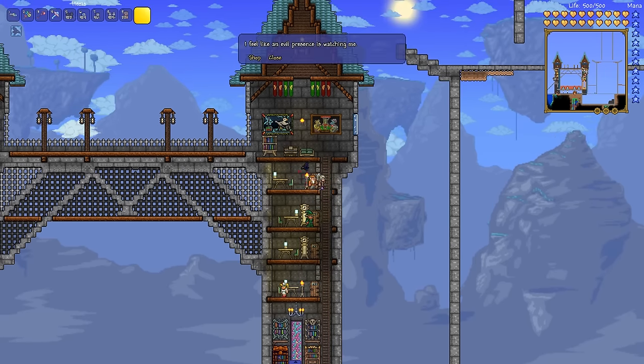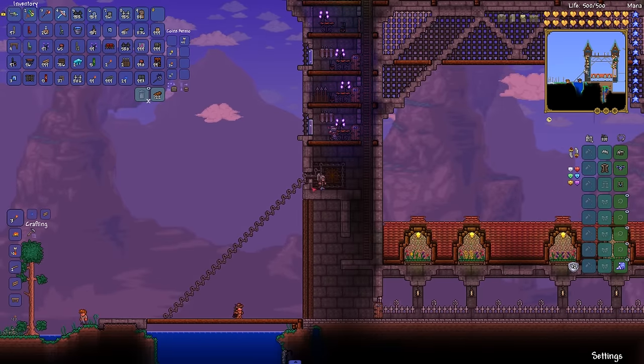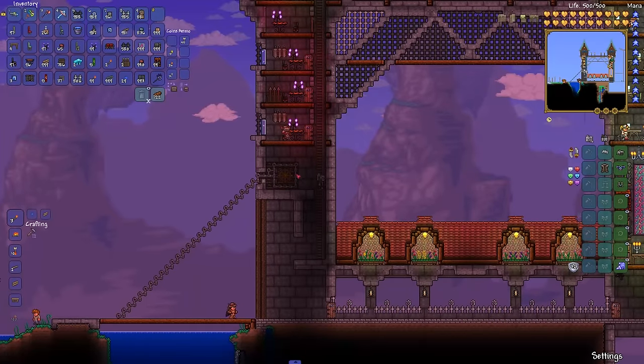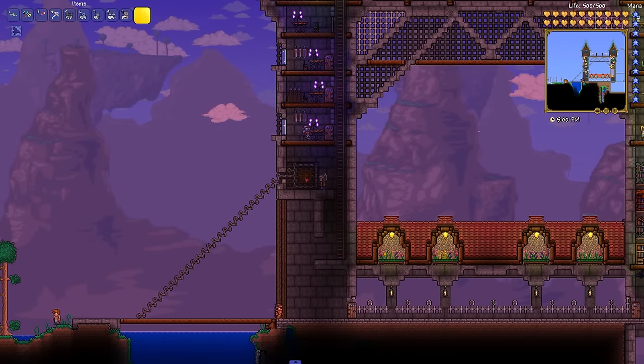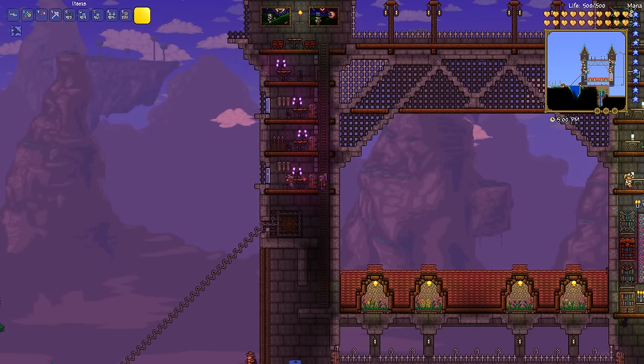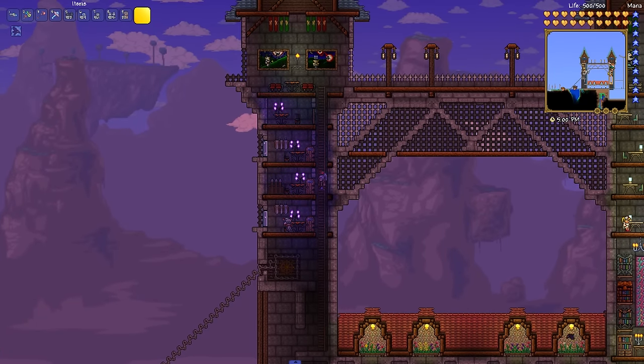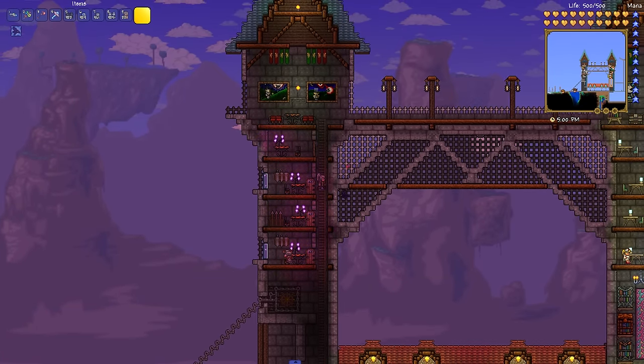We've also got Gus, the basic merchant — pretty much the first NPC you get. The wheel here is the pirate wheel, and these chains are iron chains, which are basically just iron bars. We've gone for the obsidian theme in the combat tower because it has a very dark and gothic feel.